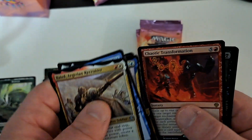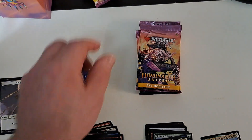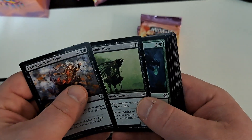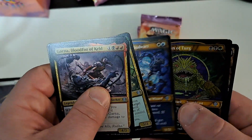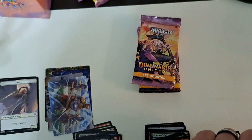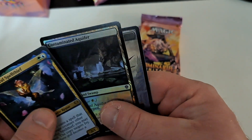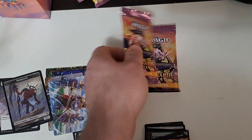Commons, commons, uncommons — we have Chaotic Transformation. A basic foil. And let's open the next pack. It's weird because it's never the same amount of commons or uncommons you get. We have Braids, Arjun Nightmare. Then we get Ivy Weeful Spellteeth. Foil time. And it's open — on to the next one.